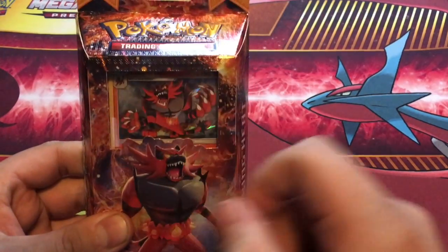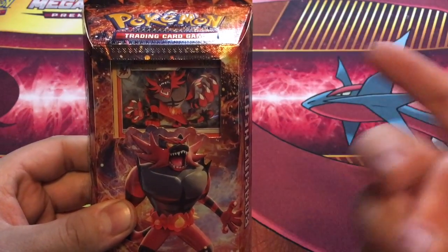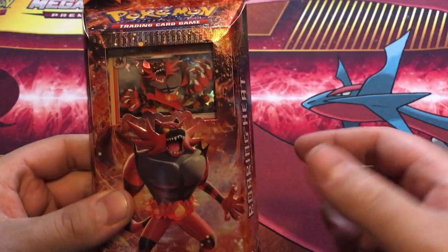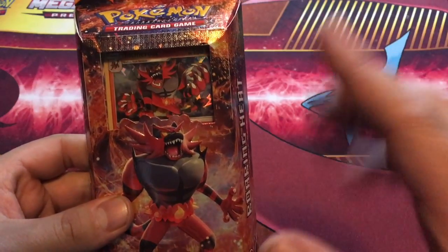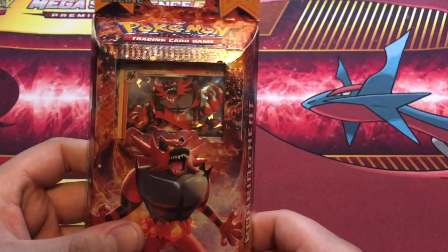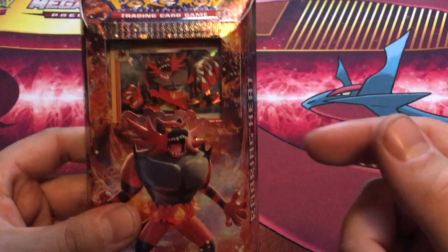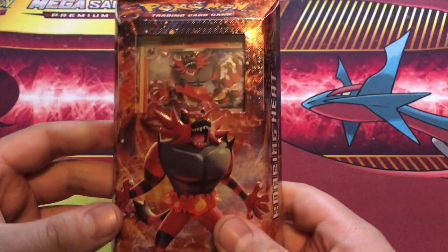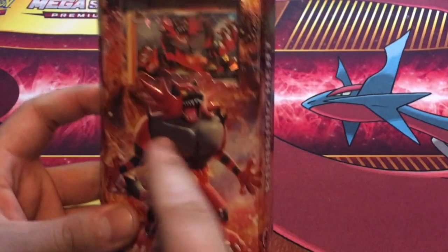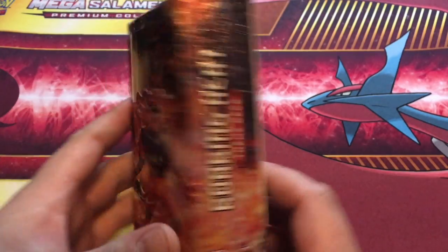I chose Litten in the video game - I play the video game a lot. Litten is obviously the fire starter, the fire cat looking guy. He evolves into Torracat and then into Incineroar. I do like the move set they picked for Incineroar on the card. He does have the Darkest Lariat move, which is pretty awesome in the game. He clenches his fists, spins around and just beats down on the opponent. It's pretty cool.